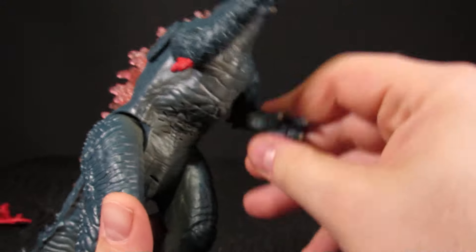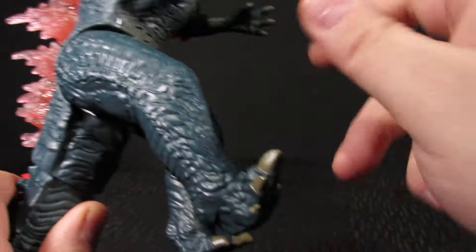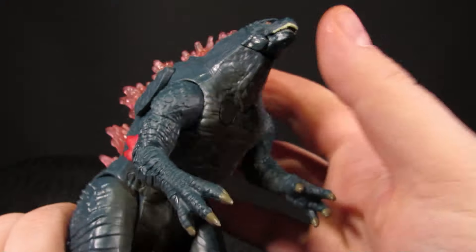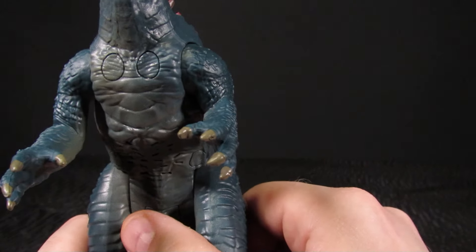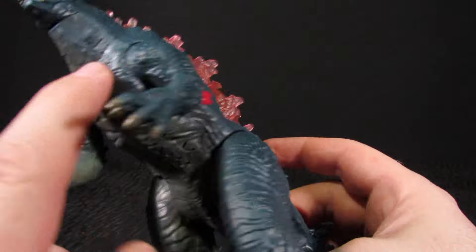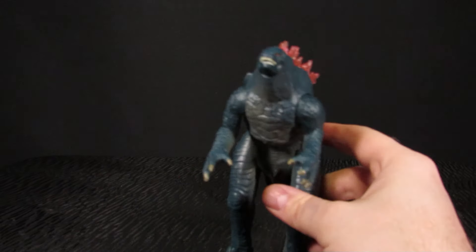Articulation: arms can go forward and back, legs can go forward and back, feet can rotate. Nothing on the hands — feet pivot but no hands. The tail is on a ball joint so you can wiggle it around and rotate it. The mouth only works with the gimmick. There are two little circles here — probably just where the screws are, which kind of makes sense if you think about it.